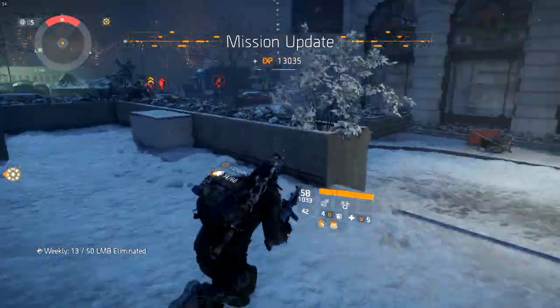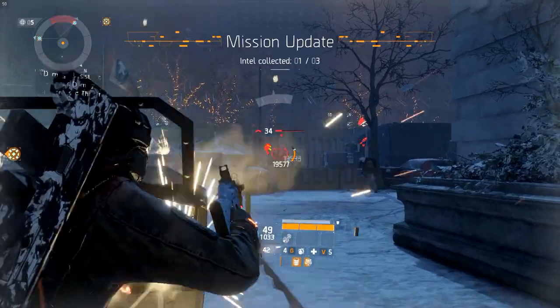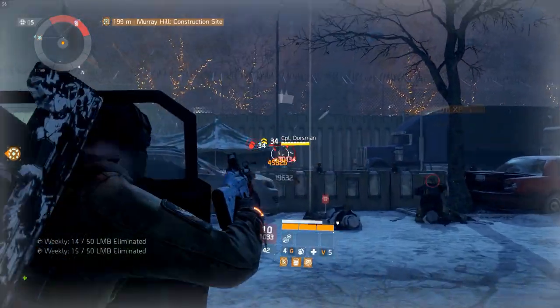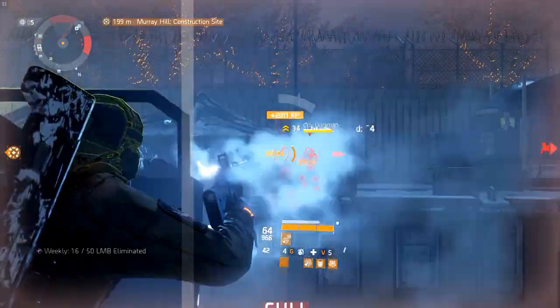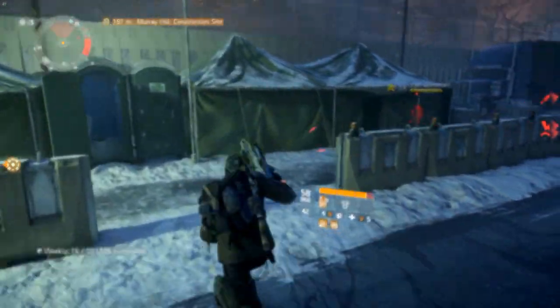Get most of your skill power from electronic rolls on the gear. You want to go for health instead of skill power for the major attributes on the gear and gear mods. Stamina scales worse to toughness than electronics does to skill power — stamina only has a 15x multiplier, where electronics has 30.